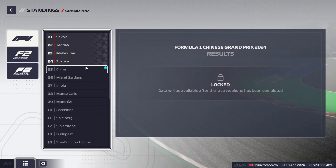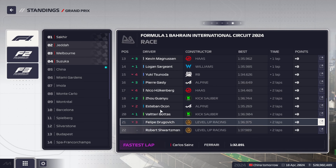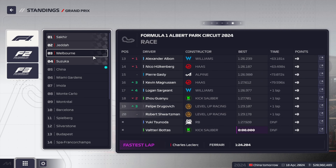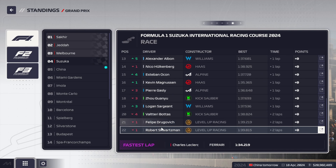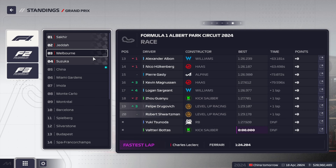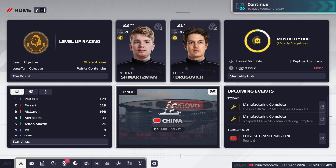We've had four grand prix driven: in Bahrain we were P21 and P22; in Jeddah we were P19 and Schwarzman got a DNF; in Melbourne we were P21 and P22; and in Suzuka we were P21 and P22. Our best result so far is Felipe Drogovic's P19 in Jeddah. Next up is the Chinese Grand Prix, but that will be a new video. Thank you all for watching our first part of this F1 Manager career mode. I hope to see you soon for the upcoming videos — leave a like and subscribe if you want. I'm making these videos for fun, so I'll see you next time!